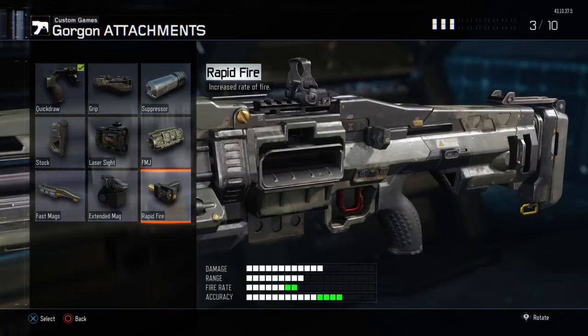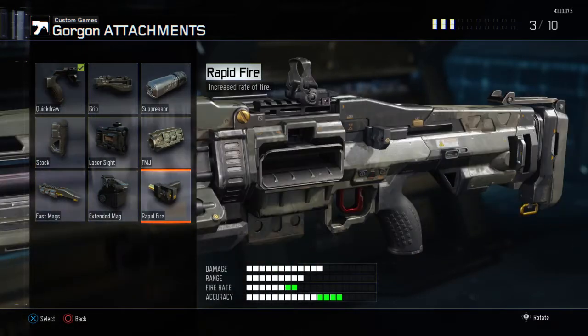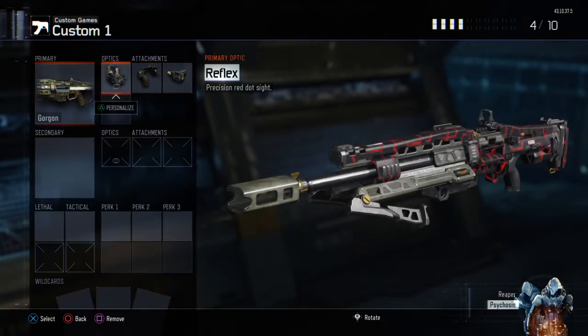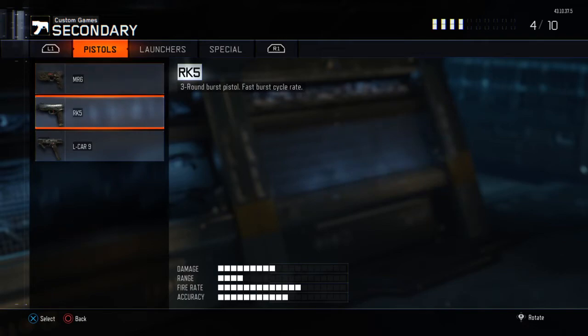For the second attachment, you want to use Rapid Fire — this makes it a god gun. It increases so much, it's just really good. Put Rapid Fire there.